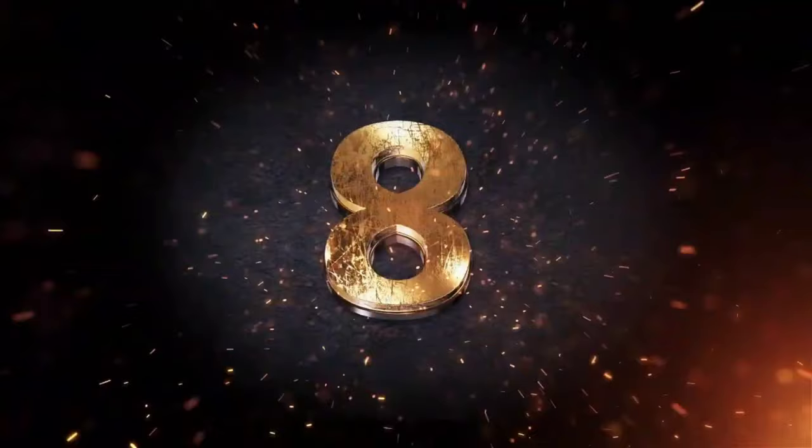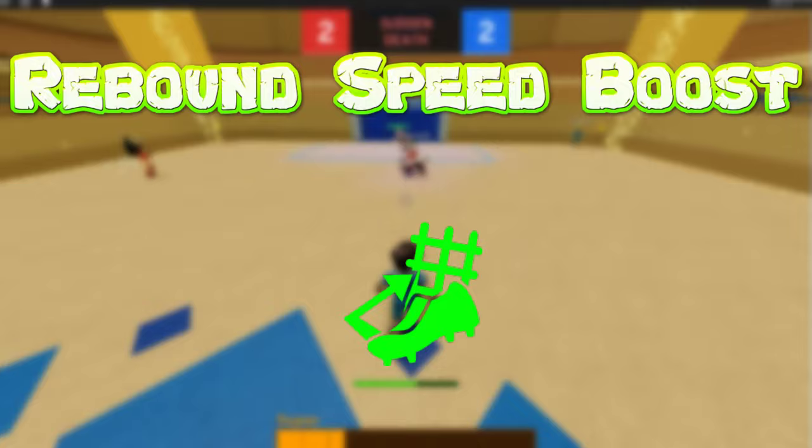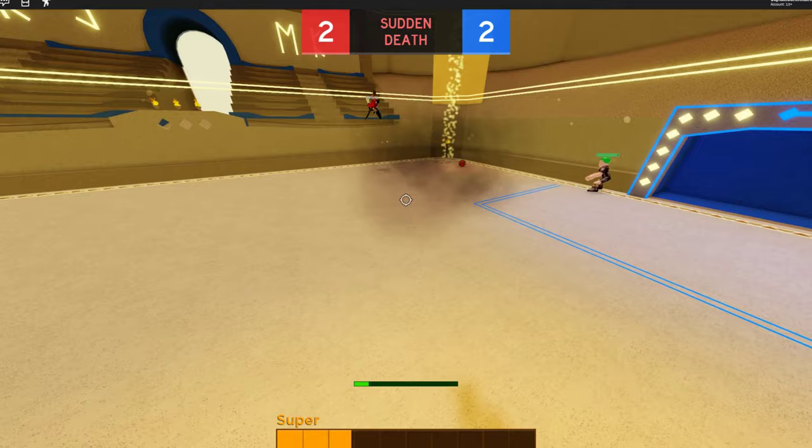Up next we have the Rebound Speed Boost. This will grant you a speed boost after taking a shot on goal. This can help you gather a second or even a third chance shot if you miss your first one, so this ability helps tremendously on offense.